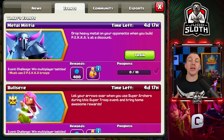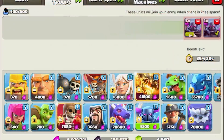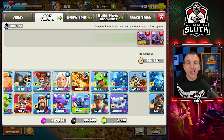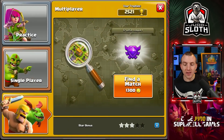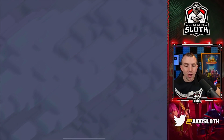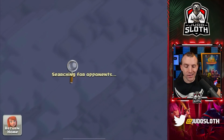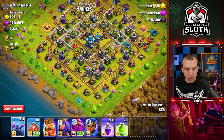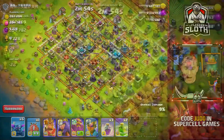Bit of an obscure farming army — mass Pekka — but there is currently an event going on. Alongside getting the bonuses, the benefit of events is the troop in question is cheaper. The Pekka can be cooked up cheaper than a miner — pretty much half the price of a baby dragon. So whilst it's not a typical farming army, we can search for bases where the loot is on the outside and use the Pekka to pick off the collectors, much like we would with mass goblins. We can just use one or two Pekka on the outside of the base and don't actually need to use all of them.